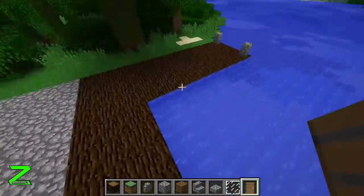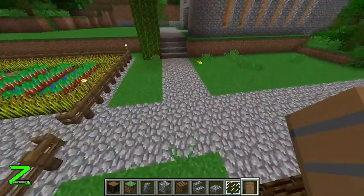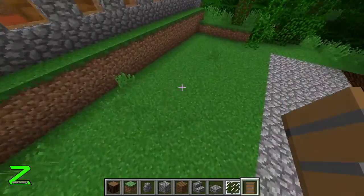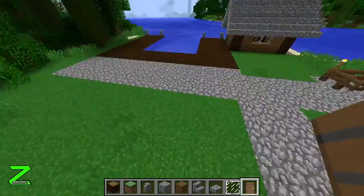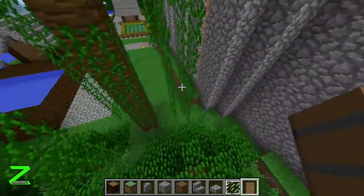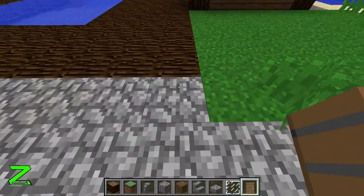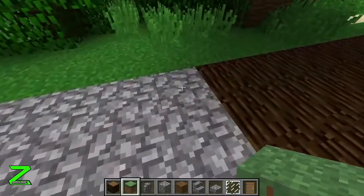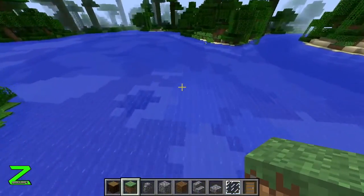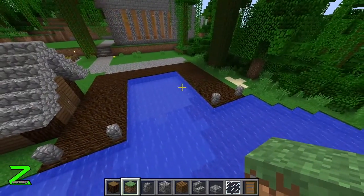A small boathouse — of course you can make one on the other side too. I will make an oven place here to melt something. Then we can maybe make a tunnel on the ground with a railroad or something — a train station. Yeah, that's it for this video.